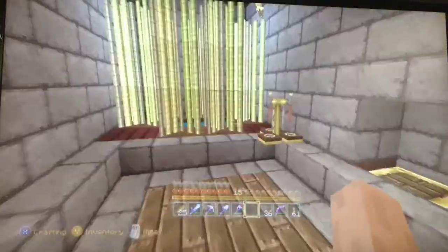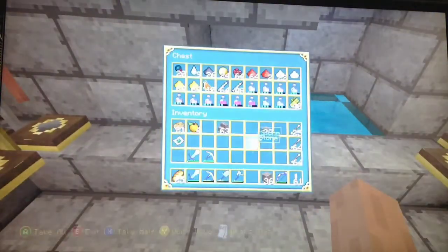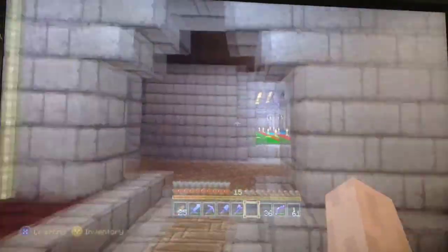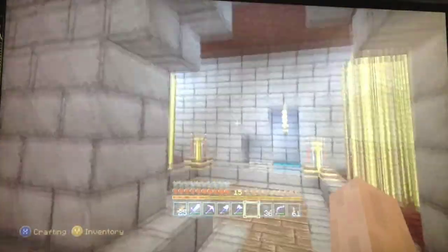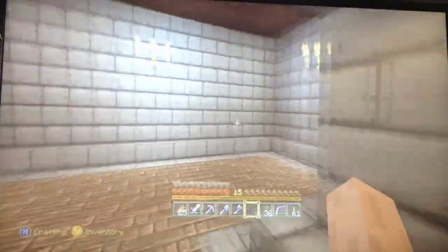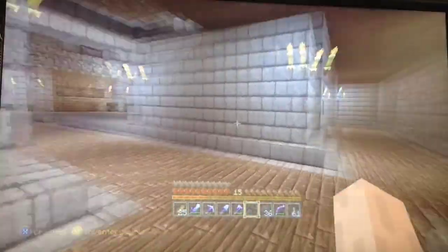Over here I've got my sugar cane farms on both sides, and then potions — lots of potion material. Like I said, I've been working on this in survival for about four or five months now and I've gotten a lot of materials and a lot of stuff that I don't really need. I still don't know what to do with a lot of the rooms over here though.